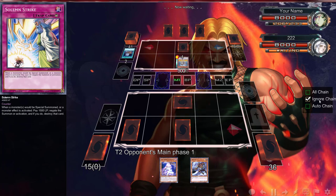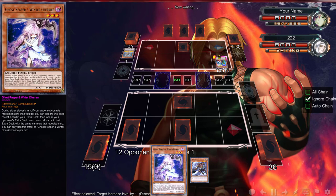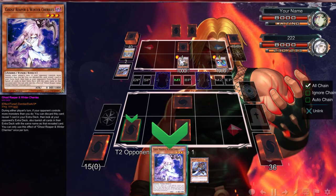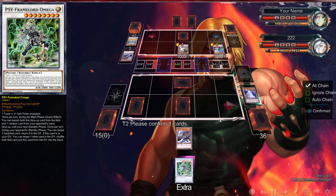I can just Ghost Reaper his Omega — yeah, I think that's hilarious and that's exactly what I'm going to do. Ghost Reaper in the mirror match is very very good. You don't need to play a turn — you can discard this card and look at your opponent's extra deck, then call what you want to banish. So no need to chain with that, we're going to be calling Omega.